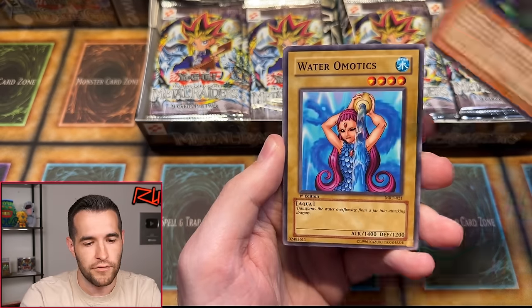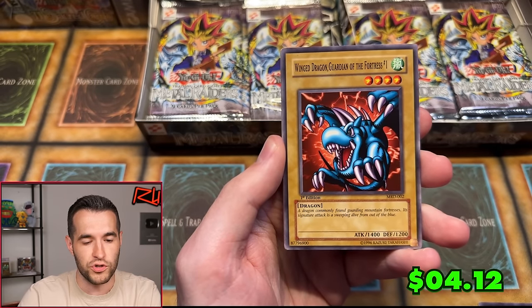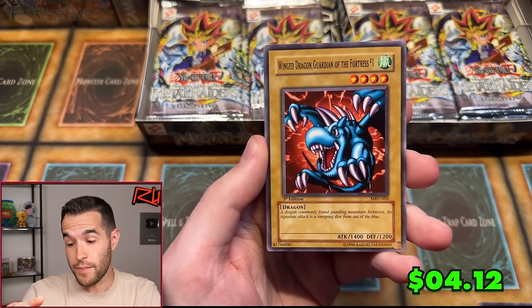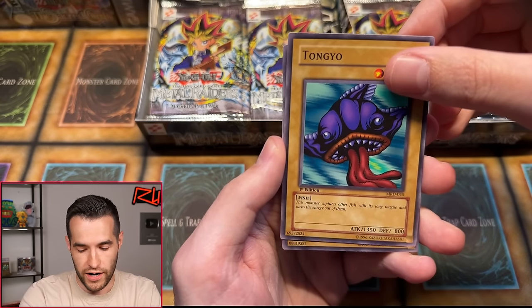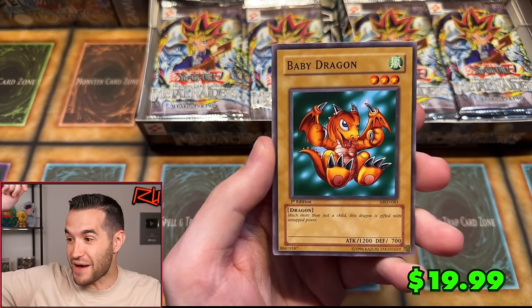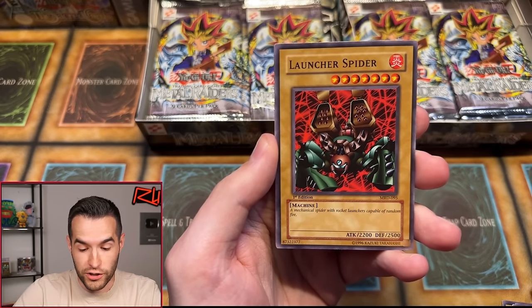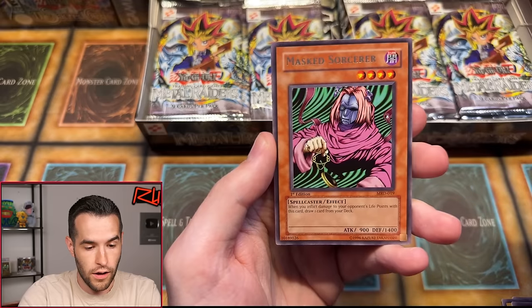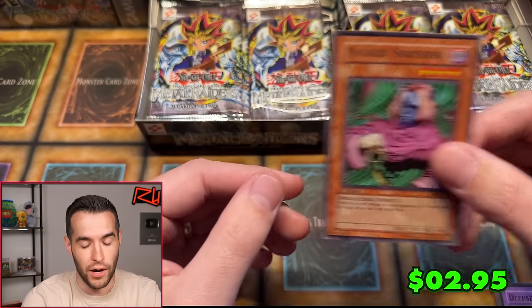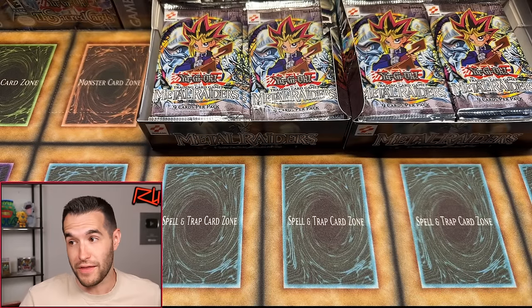A Masked Sorcerer — just a rare, but some really good commons. Honestly, if you grade some 10s on those commons, you're actually going to profit on that pack, which is pretty insane. The commons are so good. We're still looking for Pecanio Moth — three packs in, no Pecanio. We haven't had a foil yet either. Pack four: Disc Magician, Rabbit Horseman, Steel Scorpion, Paralyzing Potion, Blue Winged Crown, Lava Battle Guard — that's a good one — Morinfant, Pump King the King of Ghosts.